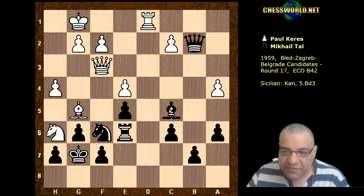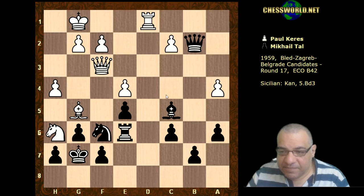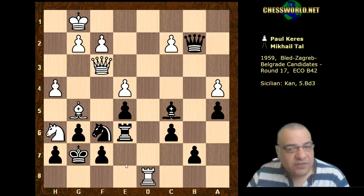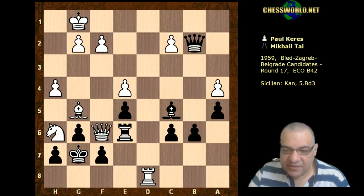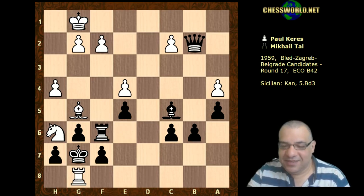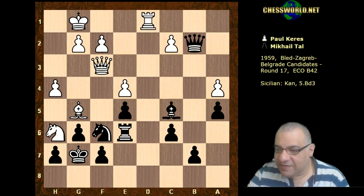Tal played Bishop d4 stopping that entry, but if he doesn't, let's give a token move to show this - Rook d8 would be absolutely slaughter time here with the bishop, knight, and queen conspiring. For example, b6, Queen takes f6, Rook g8 would be checkmate. So yeah, Bishop d4 - a necessary defensive move it seems.